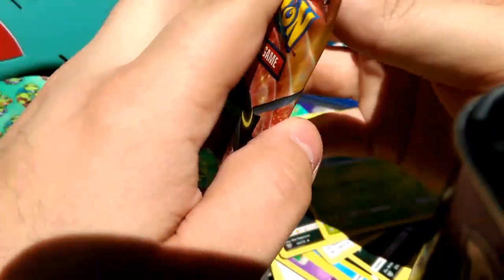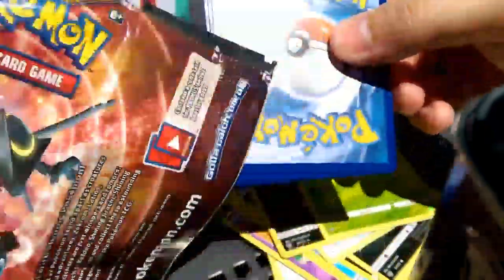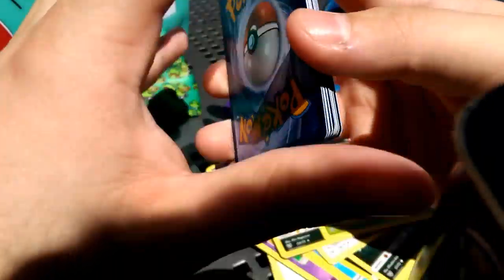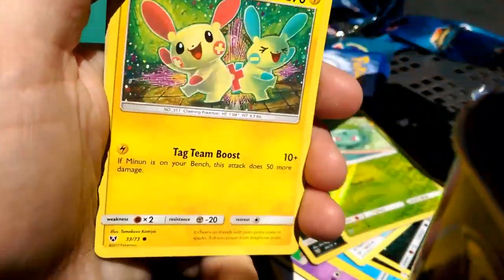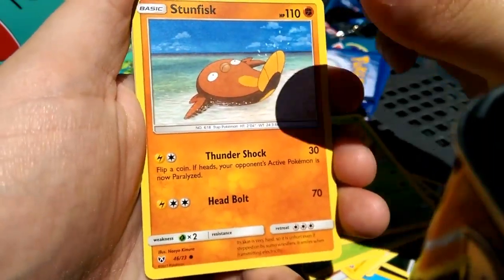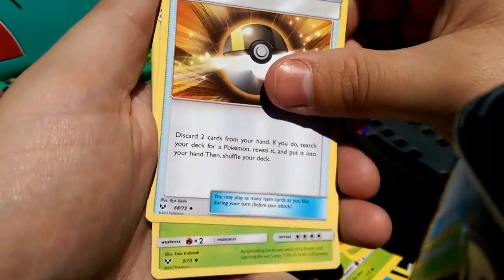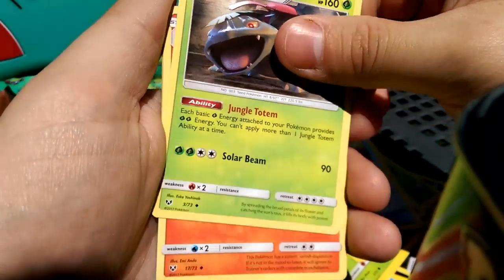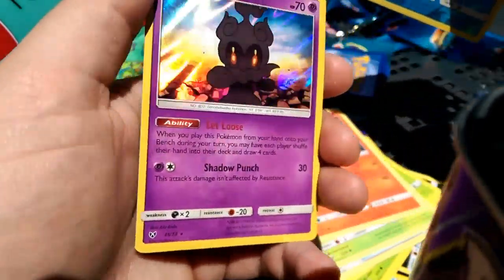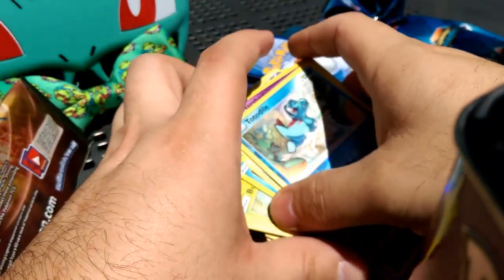Last pack — is there some magic in it? That is the question on our minds. We're going to guess the energy. It is psychic. It is fire — we are wrong. Plusle, Bulbasaur, Ivysaur, Venusaur — no, dang it, Stunfisk, you get in the way again — Totodile, Ultra Ball, a Venusaur — we got the full evolution, nice! Incineroar, Reverse Totodile, and our rare is a Marshadow Holo. Not bad. That Raichu is so nice.